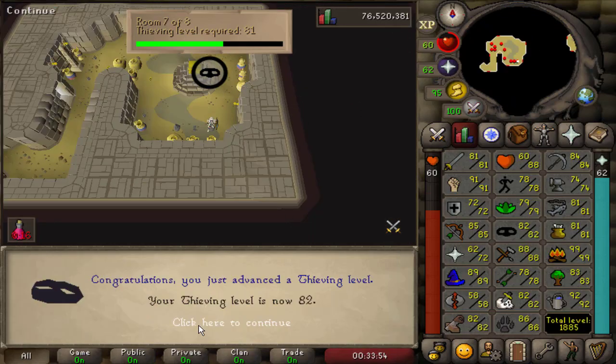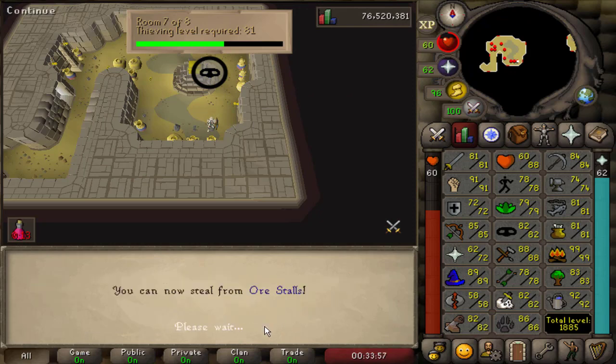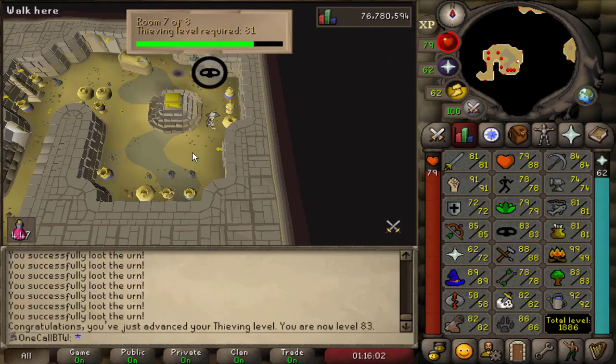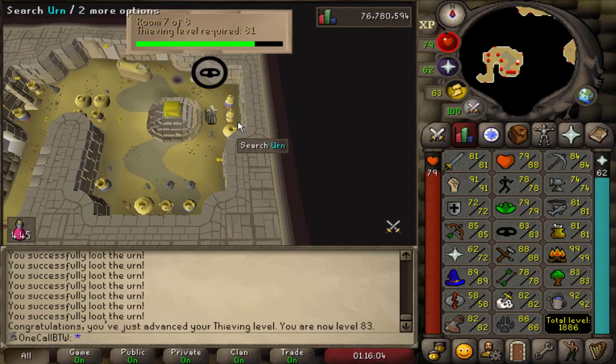And with that successful steal, now 82 thieving — can steal from ore stalls now. And yet another thieving level, 83 thieving, with no actual benefit to this level specifically.